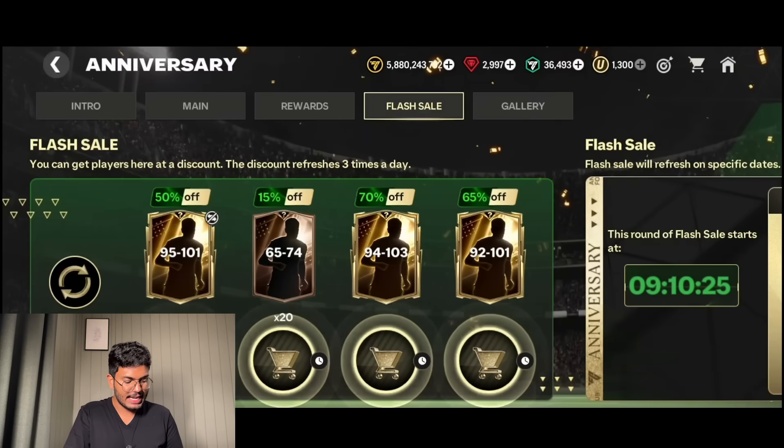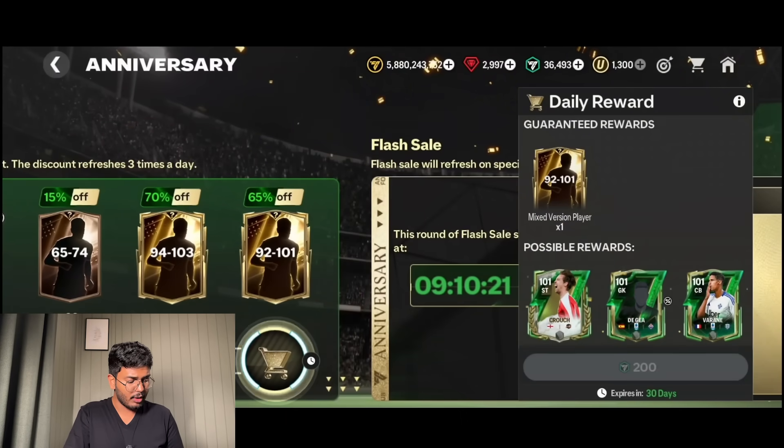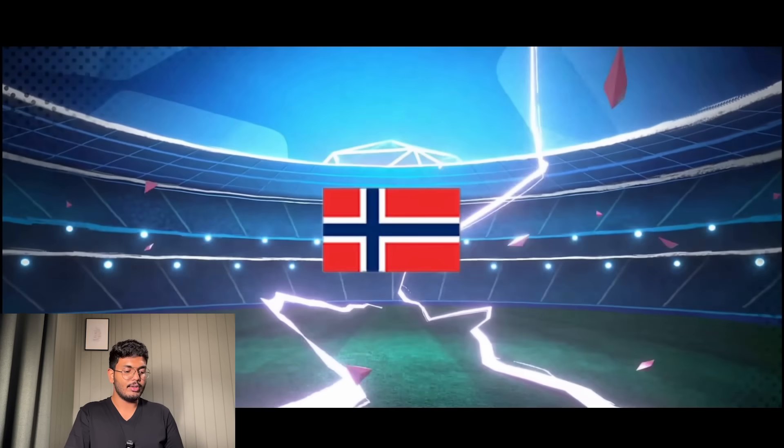Final refresh - we have the 94 to 103, 90 to 101. I went with the 92 to 101 for 200 FC points. It's a Hero's walkout - Norway. It's Risa. Useless pack once again.